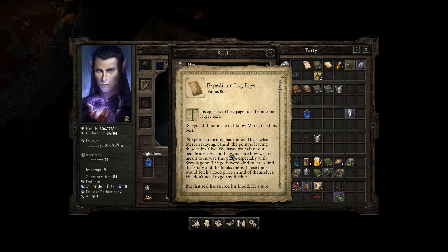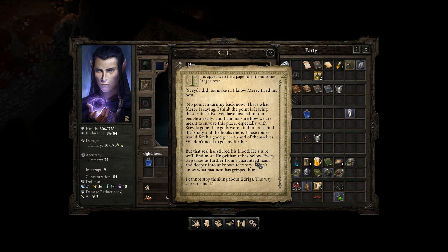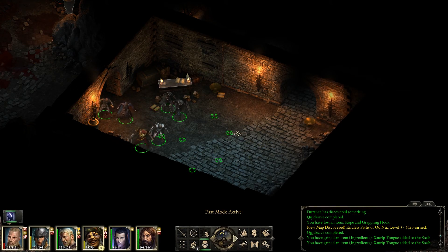'I think the point is leaving these ruins alive. We have lost half of our people already, and I am not sure how we are meant to survive this place, especially with Skaya gone. The gods were kind to let us find that study and the books there — those tomes would fetch a good price. We don't need to go any further. But that seal has stirred his blood. He's sure we'll find more Engwithan relics below. Every step takes us further from a guaranteed haul and deeper into unknown territory. I don't know what madness has gripped him. I cannot stop thinking about Edrega. The way she screamed.'